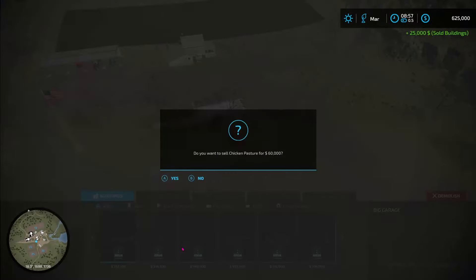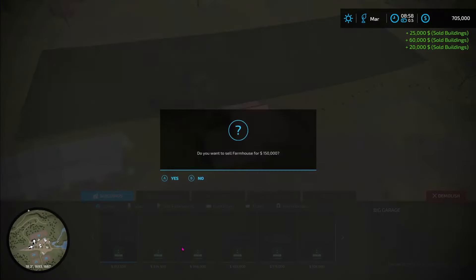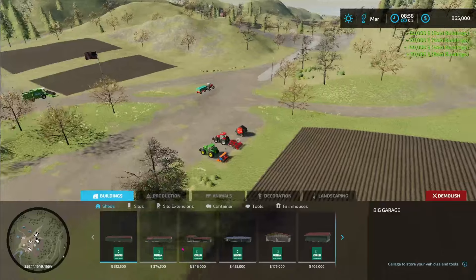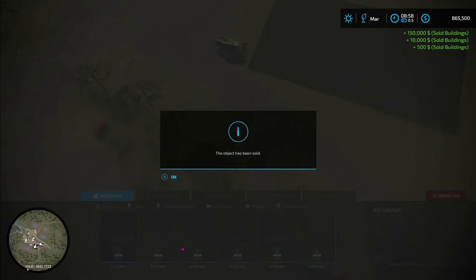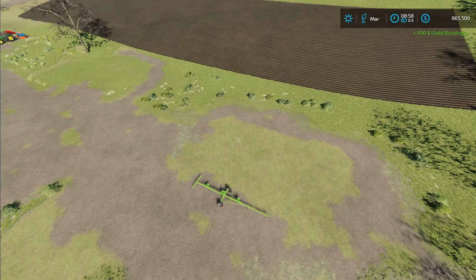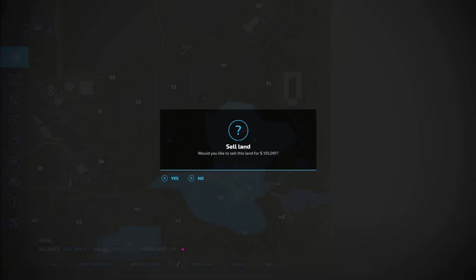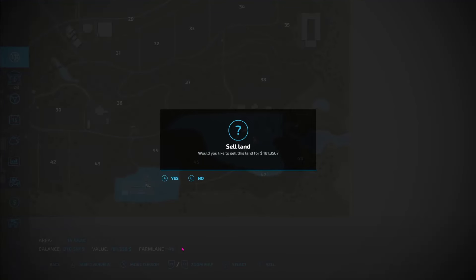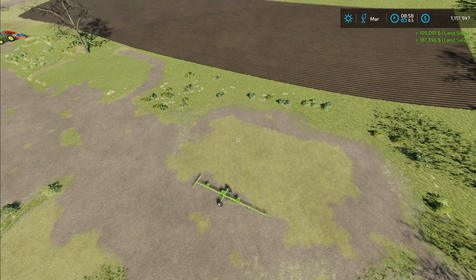Let's get rid of all of these buildings here — the chicken coop, that garage (there's a pickup truck inside of it), this storage building, and the flag that's probably part of it. Now let's see if we can sell the property — $105,000 and $181,000. Now we've got $1.1 million.